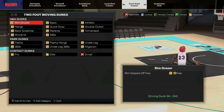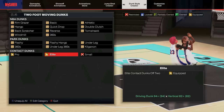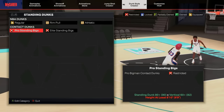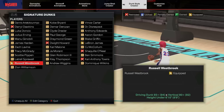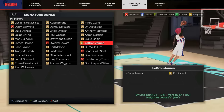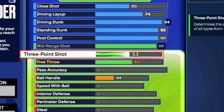Here are the dunk packages — I know you guys want them. We're running Pro and Elite off two; that's why we went with 94 driving dunk and 82 vertical. We have the Pro contact dunks off one. I don't use the athletic standings — this is the one I use. I'm rocking Russell Westbrook and LeBron James as my signature dunks.